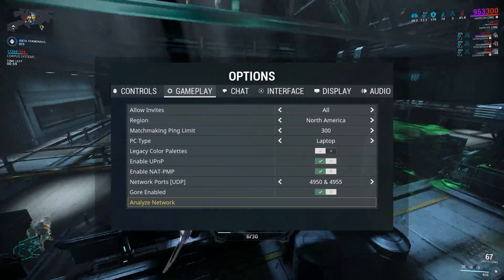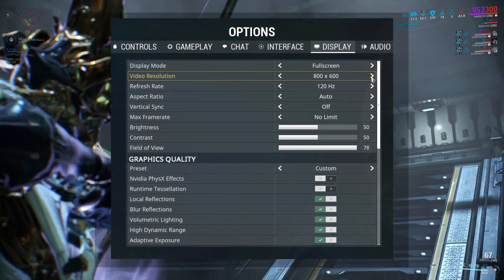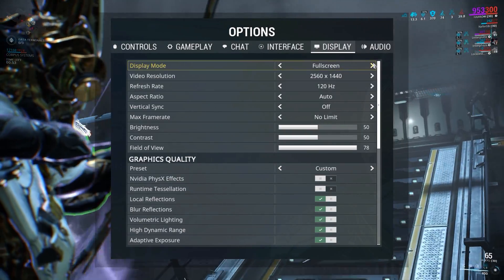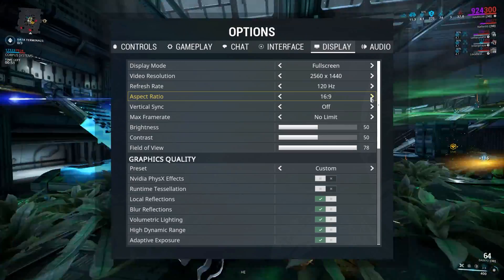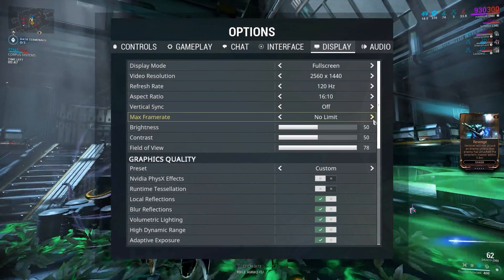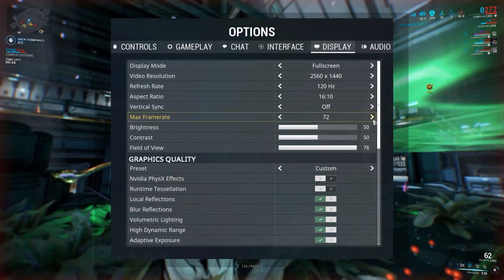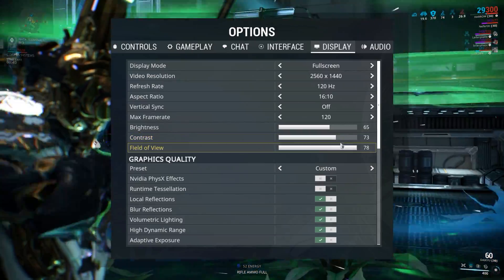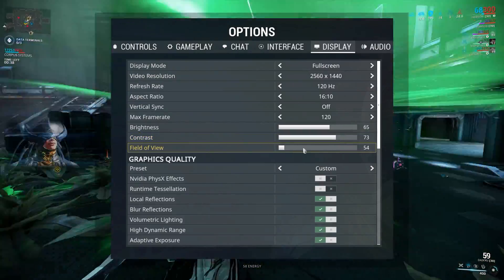After that is done, go into your display settings and select a resolution lower than the native one you have on your PC. So if your PC's maximum resolution is 1920 by 1080, you can go for something around 1600 by 900, 1200 by 900, or even 1280 by 720.